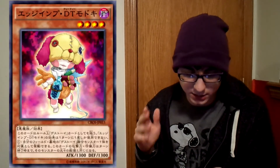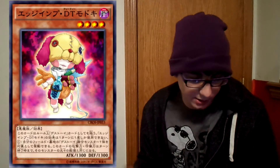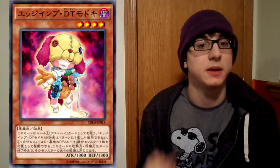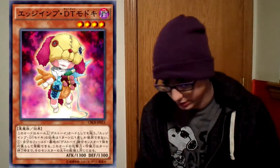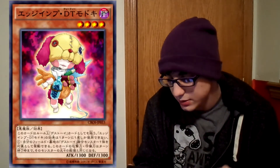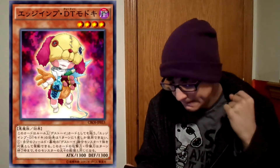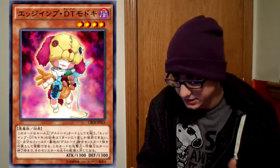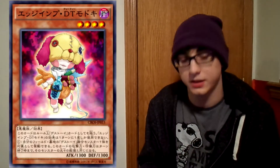The next card is Egymp DT Madoki. This is a level 4 Dark Fiend-type monster, 1,300 attack, 1,300 defense. This card is always treated as a Frightfur card, so it can be searched by Egymp Chain. You can only use the effect of Egymp DT Madoki once per turn. You can target one Frightfur fusion monster you control or have in your graveyard — this card's attack and defense become the same as that target until the end of the turn.